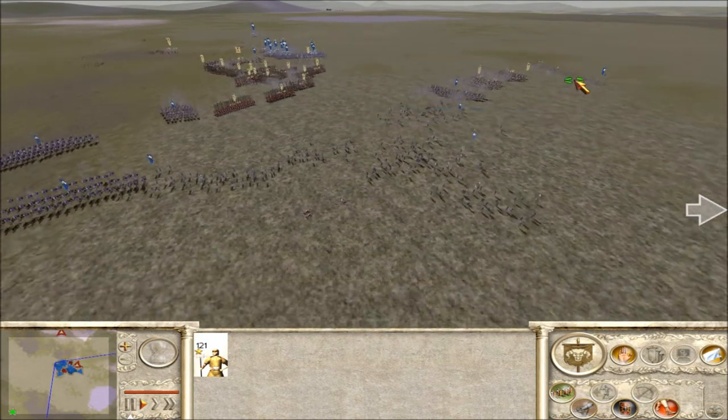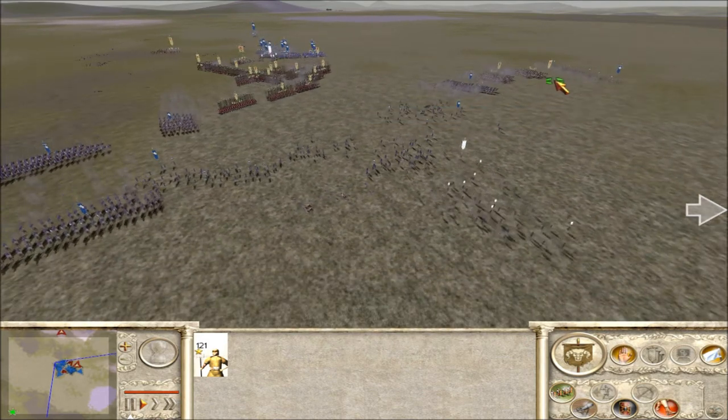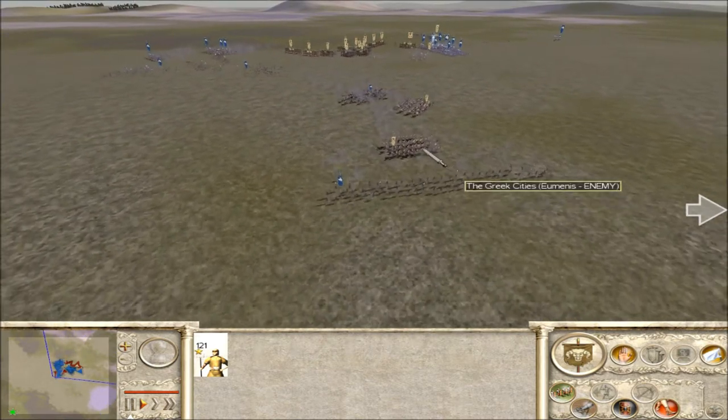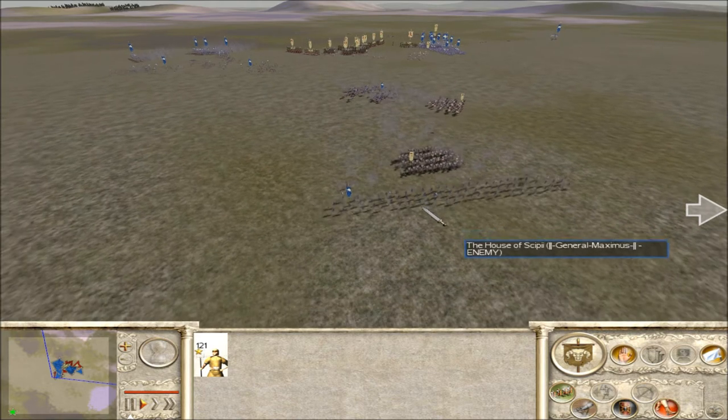What he needs to do is take that archer off skirmish and send it back to attack the cav. That way it'll push the light cav towards his Praetorian curve. He's going to lose that archer otherwise.